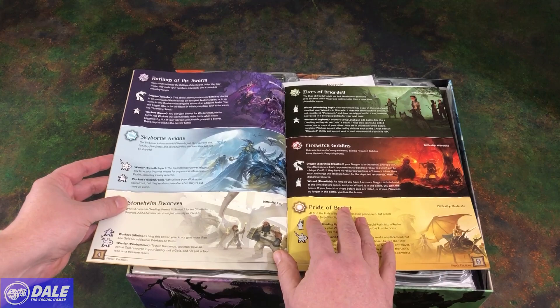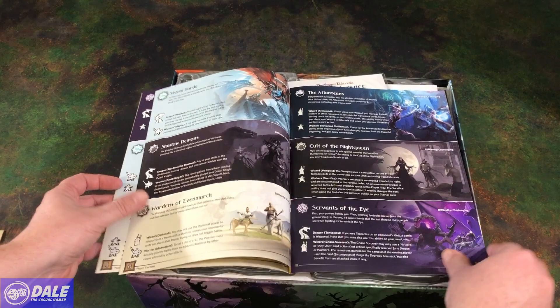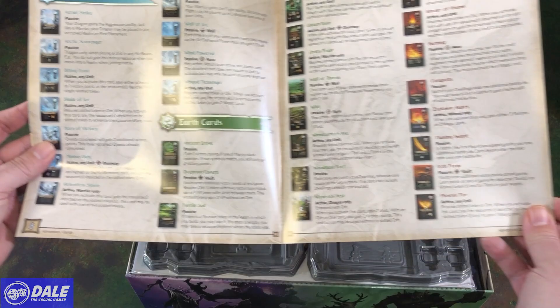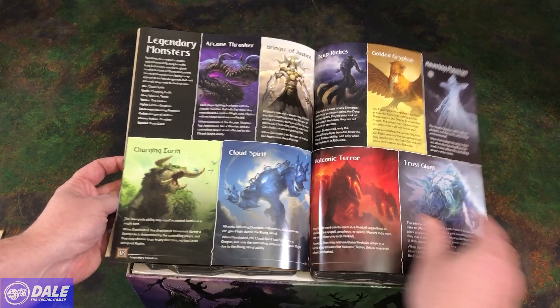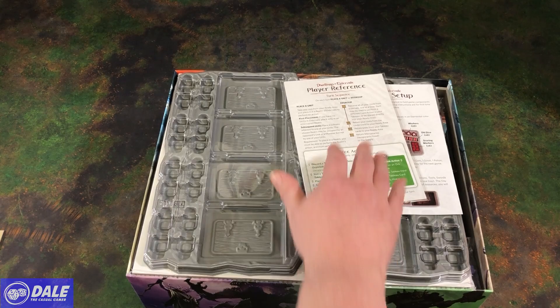It goes over all the different factions, letting you know the difficulty of each faction, workers, and special abilities, and going over each of the different types of cards. If you have any questions, that's good to have. It covers magic cards, prophecies, deluxe monsters, players, and legendary monsters.